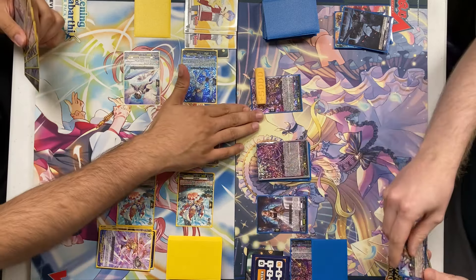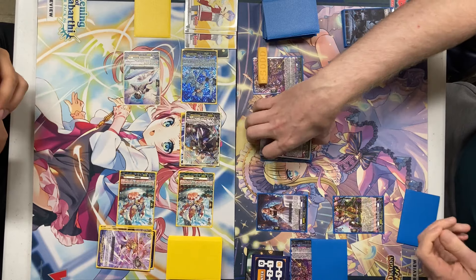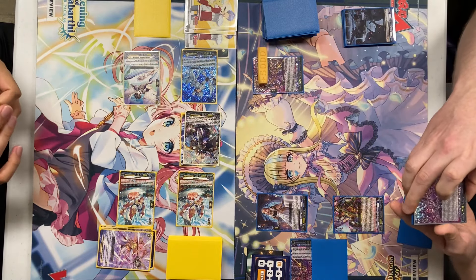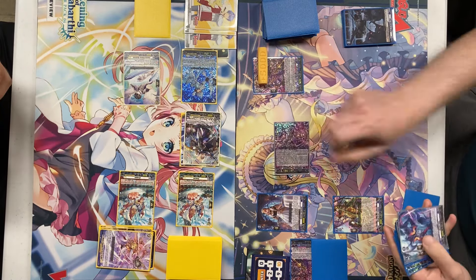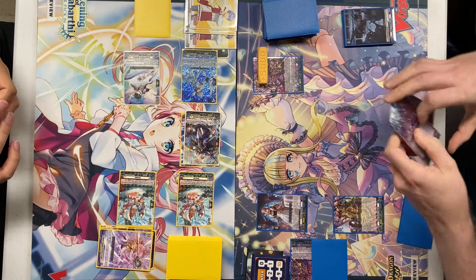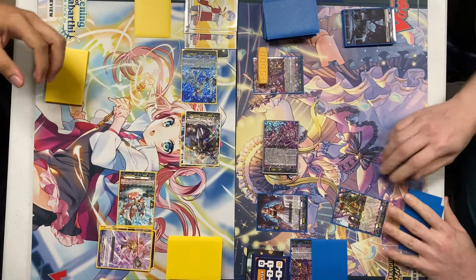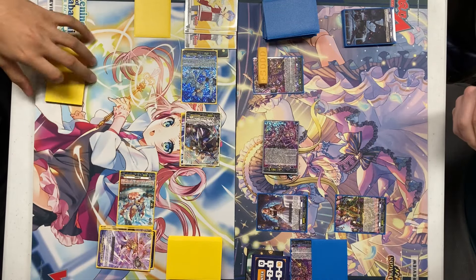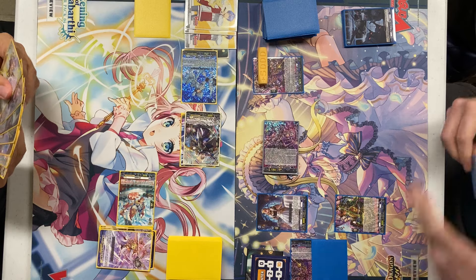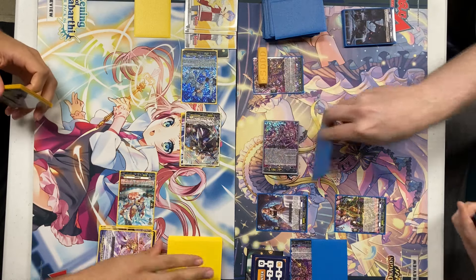Call for Cratio. And then I will attack with Blackmire — his seal: I will bind these four face down, and you choose two and bind them face down. He'll get 5k, so he'll be 18 to Vanguard. No guard. First drive check — Blackmire. Second drive check — critical one.